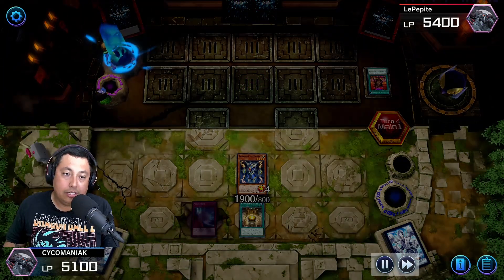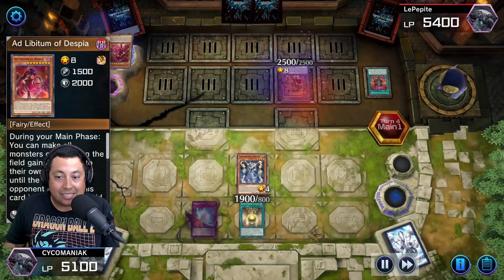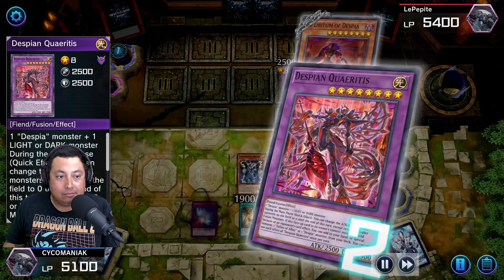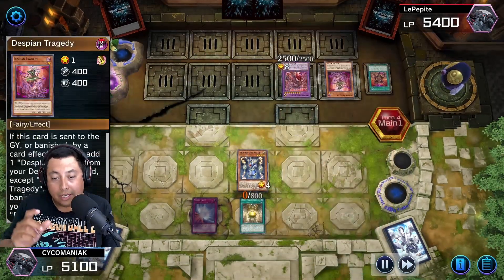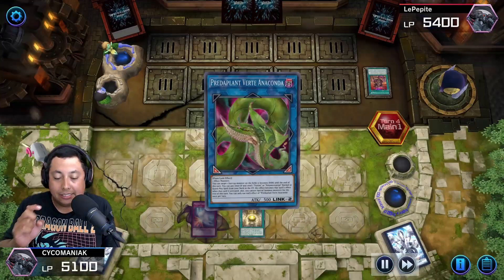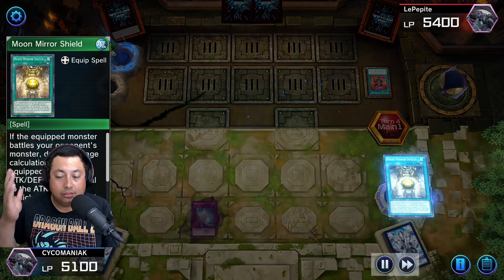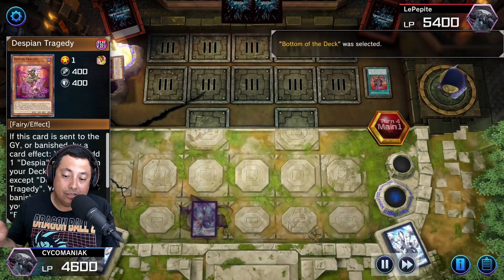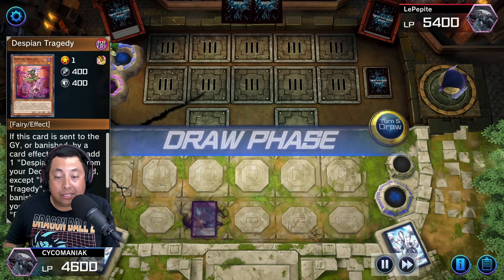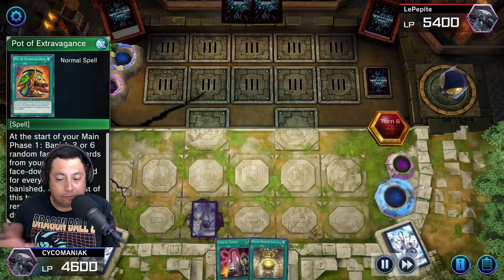He has his little hedgehog again, and this time around he gets the Despia Rertis — I'm not even going to try to pronounce it. I have zero attack, which is fine because I still have Moon Mirror Shield. I'm guessing he's going to try to destroy the Moon Mirror Shield, which he does. So I pitch the Thunder King to get rid of it because I knew he was searching for Destiny HERO - Destroyer Phoenix Enforcer. Pot of Extravagance — great draw.